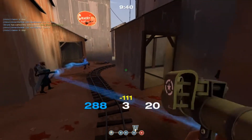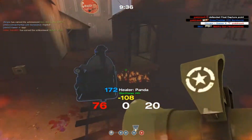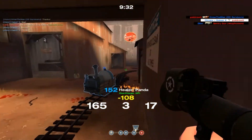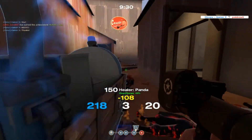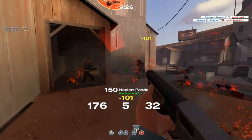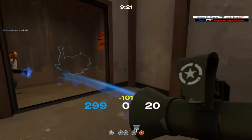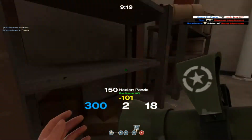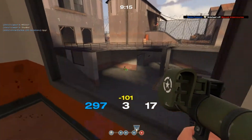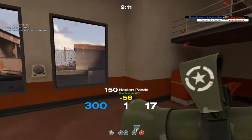That's one extra second the heavy is able to do damage on you. It may not sound like much, but mathematically that's one-sixth less time to kill the heavy, meaning the default rocket launcher is doing roughly 17 percent more effective damage than the Liberty Launcher when you're not even utilizing the Liberty Launcher's pro, which is the projectile speed.